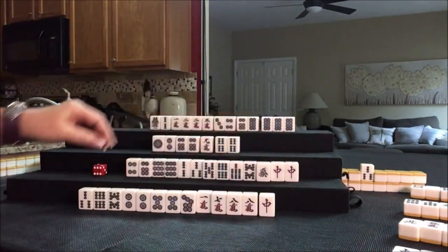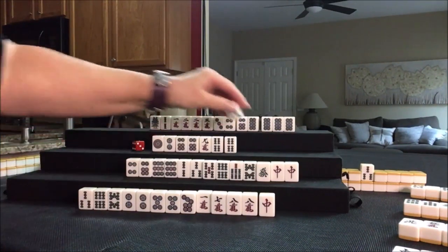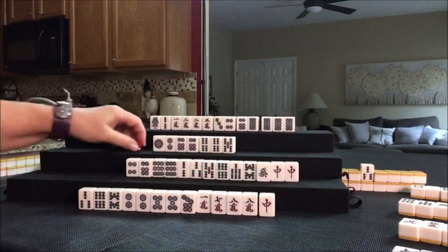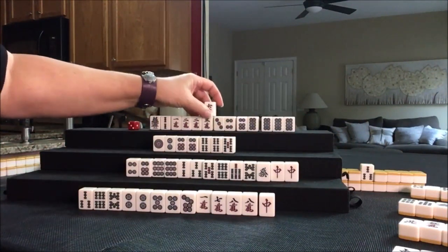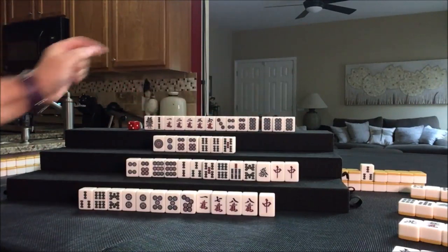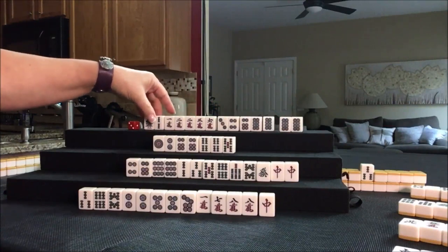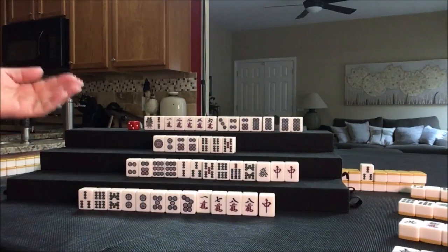Nobody can take 9 crack, so we'll draw. Five bam. Let's discard 9 crack. Six crack — okay, that is another simple, but it is isolated. So let's see: pair, potential chi, potential chi, there's a chi — one, two, three — potential chi. We really don't need the 6 unless we hold it and try for all simples.